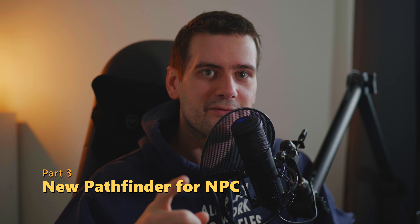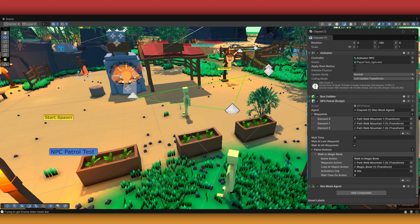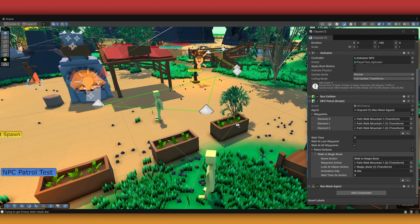NPCs are very important, and now I'm going to talk about patrol and action — something I have been working on for the game. I'm trying to make it a little bit more lively so when you see an NPC... not all NPCs, but I've been trying to make something new. So let's look at how the system works.